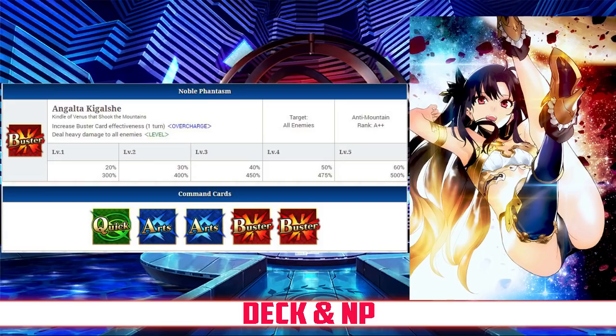Taking a look at her deck and Noble Phantasm: Ishtar has an Arts-Buster deck with Quick, Arts, Arts, Buster, Buster, and a Buster Noble Phantasm. Her Noble Phantasm is Ereshkigal — it increases her Buster card effectiveness for 1 turn between 20 and 60% depending on overcharge, deals heavy damage to all enemies, with a 300 to 500% damage modifier depending on level.